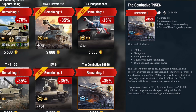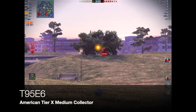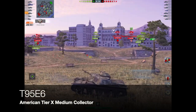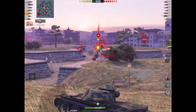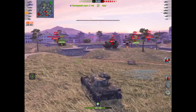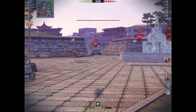Finally we have the Combative T95 E6, the American tier 10 collectible — not a premium. It comes with a garage slot, equipment unlocked, special camo, and an avatar, for 17,500 gold — pretty steep. I'm not a lover of this tank; its armor is paper thin and you really need to play it like a T-62A. It has mediocre HP, great view range, not bad DPM, not bad pen, not bad damage. What makes this tank is the gun handling.